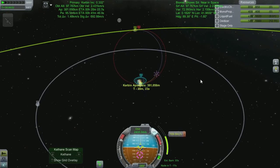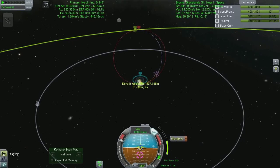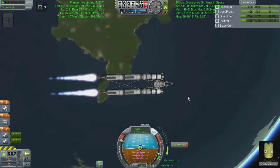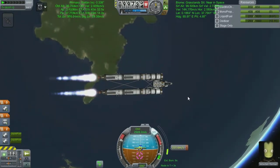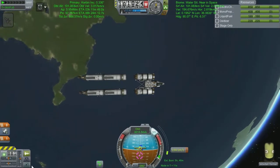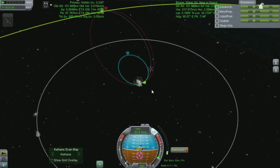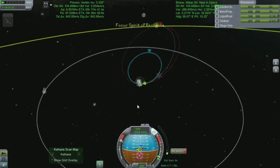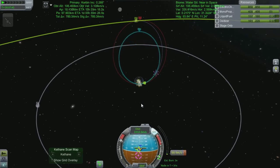If it wasn't for the small throttle mismanagement we should be able to get our altitude all the way up to Minmus orbit, but as I said we had that small issue on the way up. It just means we're going to have to dip into our landing fuel slightly earlier than I'd like. But as we have a refuel point on Minmus I don't think it's that much of an issue, though these engines are tiny and it's going to take forever.